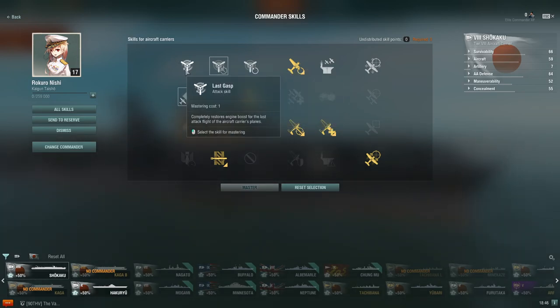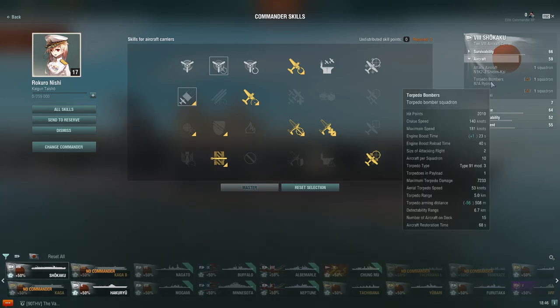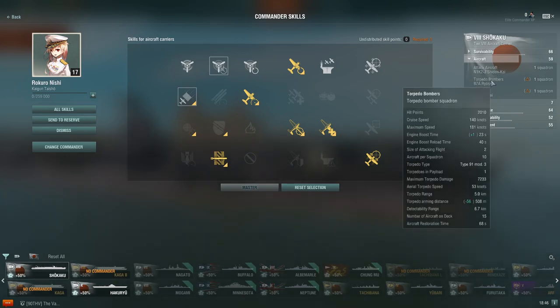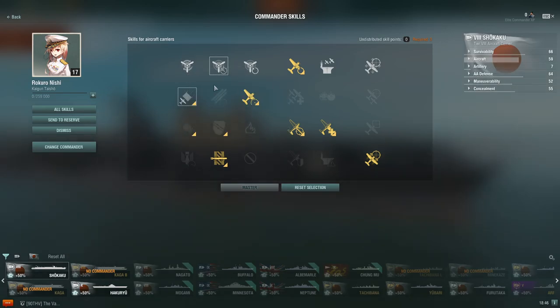Last gasp is more useful on your dive bombers and rockets, since they only have three strike groups, whereas your torpedo bombers have five — 2x10. On the Hakuryu at tier 10 it's not as good, because you have waves of four as opposed to waves of three, so it kind of loses value.